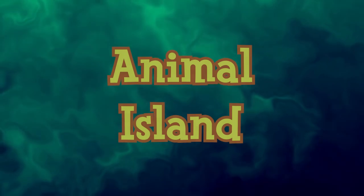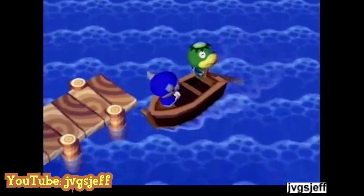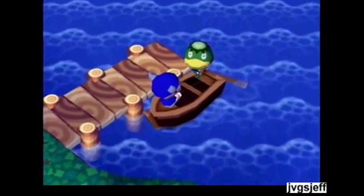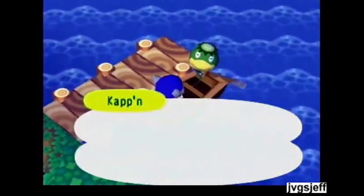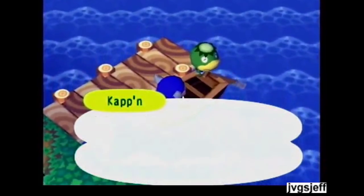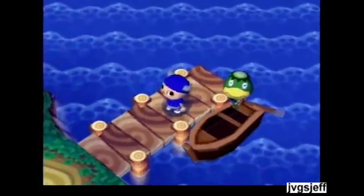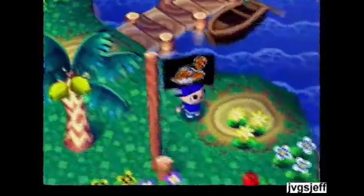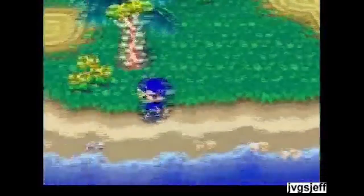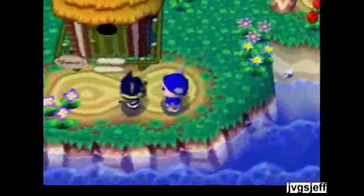Animal Island is a resort in Animal Crossing and Dobutsu no Mori E+. It's a small island inhabited by a solo inhabitant known as the Islander and contains an empty bungalow freely usable by the player. On the first visit, the player is asked by the Captain to name the island. The island can be sent to a Game Boy Advance where the player may continue to interact with the islander or trade islands with another town. Exclusive items include two NES games: Baseball and Warriors Woods. Each island has a random exclusive islander villager — one of the most prolific characters in Animal Crossing, Anka, was originally an islander.